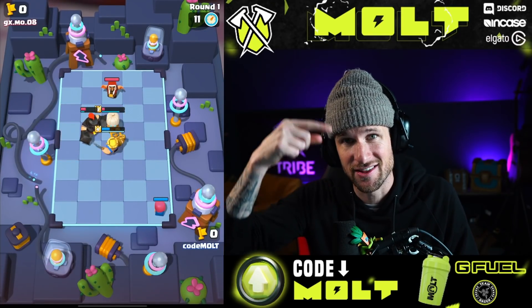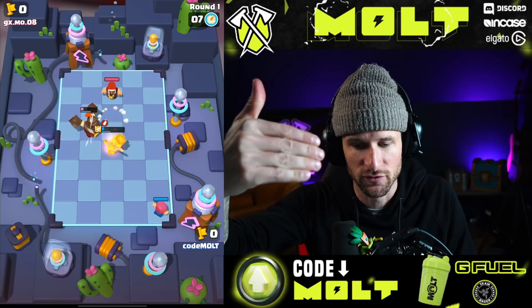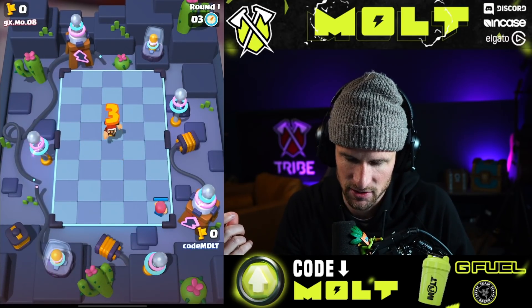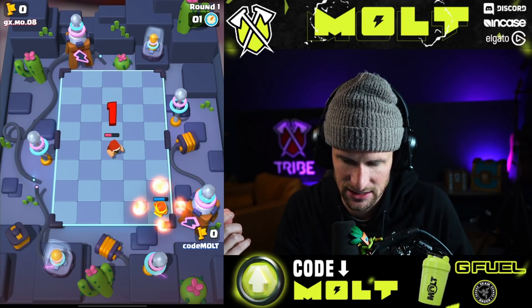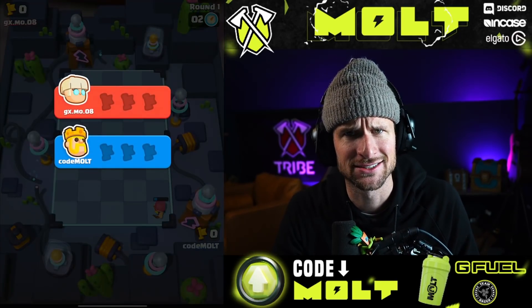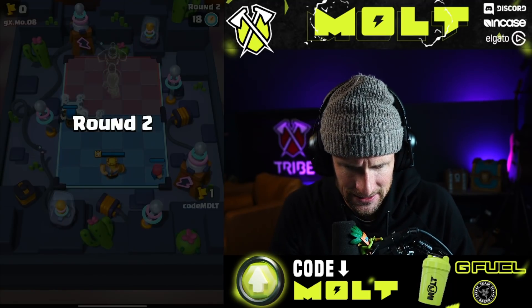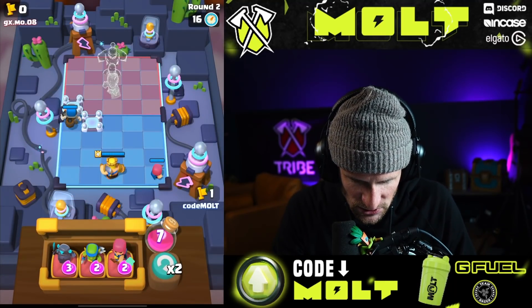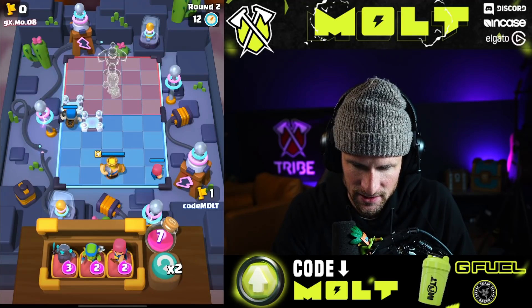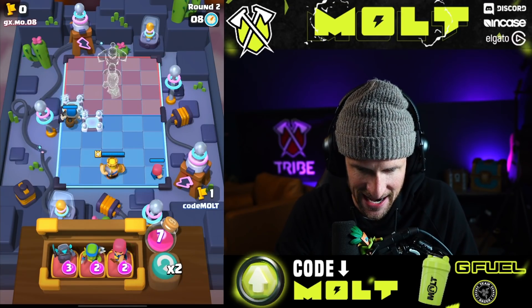Here's a little tip: the archer always targets the farthest away unit. So if you're facing somebody with an archer and you're getting annoyed because your units are dying, put your tank directly behind the archer — their archer will target your tank, the tank moves forward, and your archer stays alive. We probably won't be able to win this... oh no, we can! The archer is freaking good.